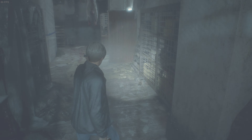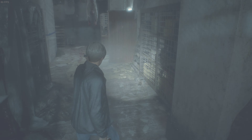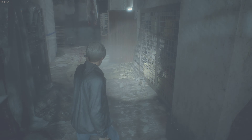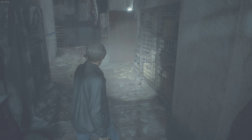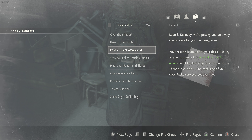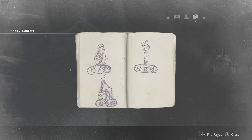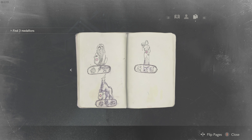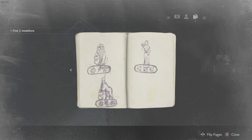I can unlock this door now that I have the spaded key. Let's go down here and see what the lieutenant wanted. But before I do that, let me check the officer's notebook. And there we go — so lion head, olive branch, and a bird or an eagle. Let's give it a shot.